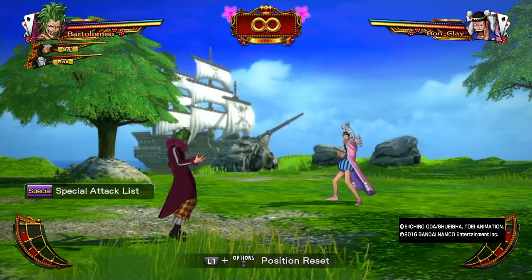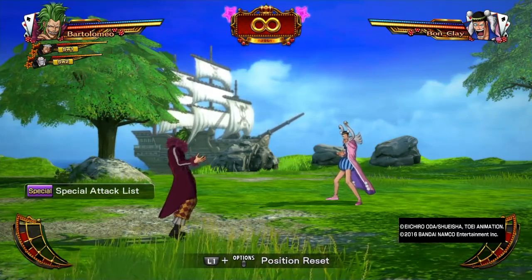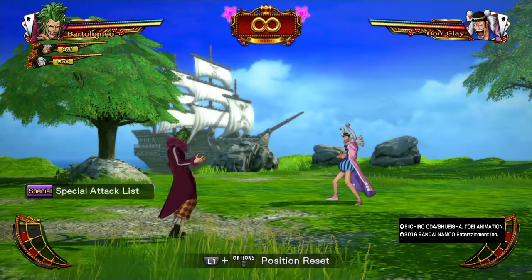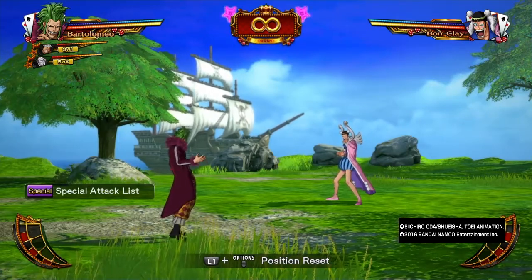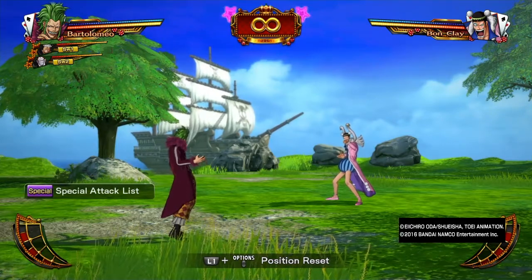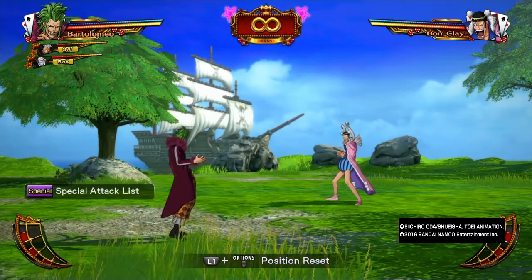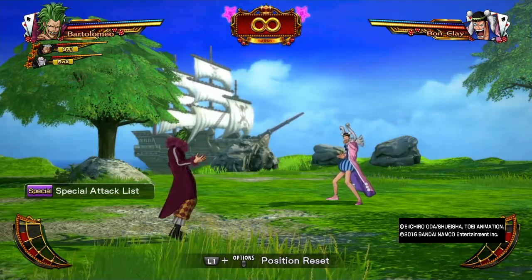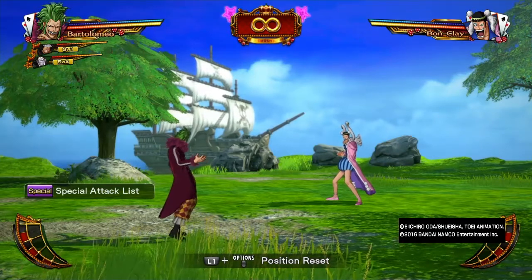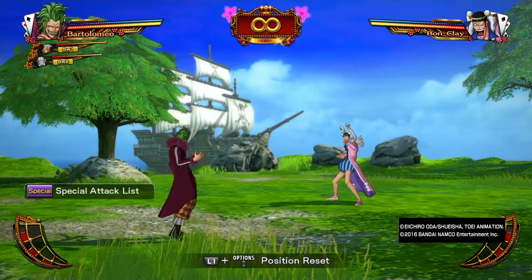Hello everybody and welcome back to another One Piece Burning Blood. Punishing a safe switch-in doesn't necessarily get you super punished unless your opponent has an anti-air that converts into a combo, but in most cases you're not going to take a lot of damage — unless you land on the ground, and that's when you're going to get hit.